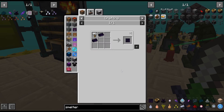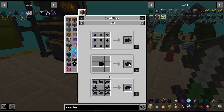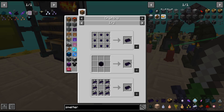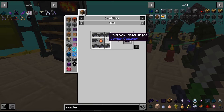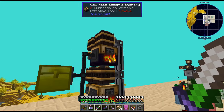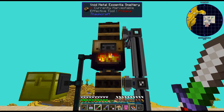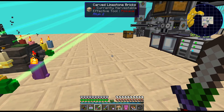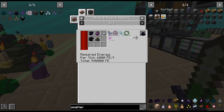For our void metal — not gonna lie, void metal is slightly annoying to craft up because you need the cold essence, cold void metal, and then the fire one. That's kind of why I haven't gone crazy with that. Okay, so that needs to fill up. Let me continue crafting this up.